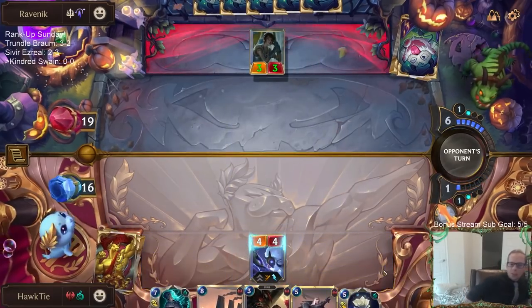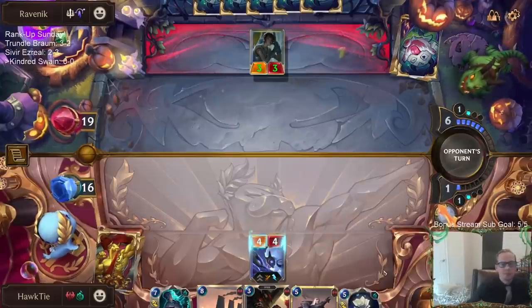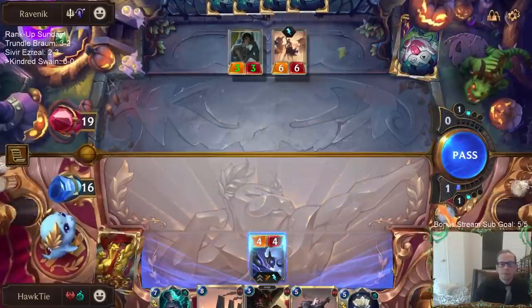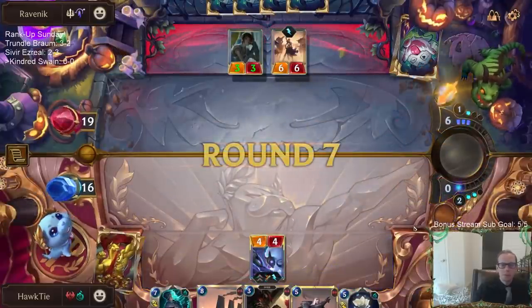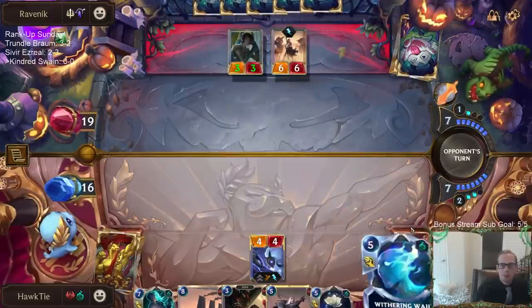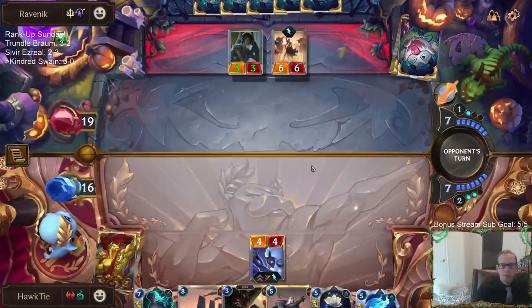Kindred or Swain - nine mana. Not enough for a Sentry plus Vengeance.